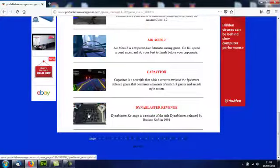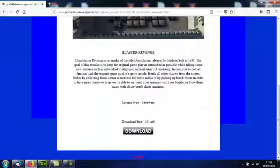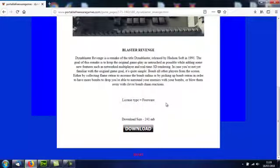Click on that image and it will take you to the download page where you've got a video for the game, a description of the game, and a download button. Let's download this. Save. This is the file you'll download: DynablasterRevenge.exe. It's an executable file, and like every game on PortableFreewareGames.com, it doesn't have to be installed to run.